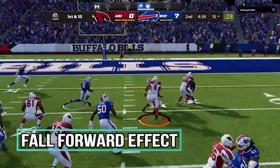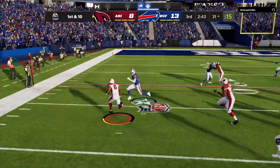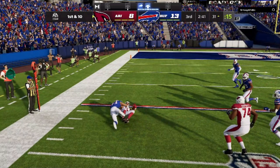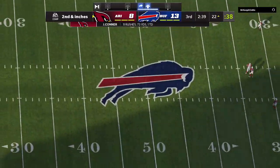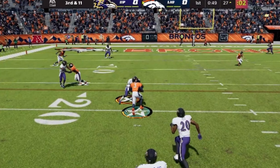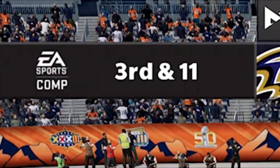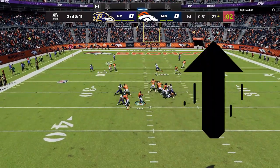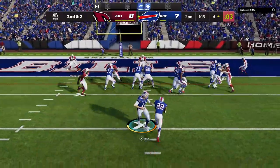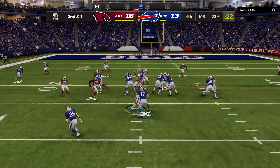Another sign of DDA is when a running back seems especially dominant or hard to tackle — when you see consistent runs where the running back just won't go down and gets crazy fall-forward animations. On one play, the running back is contacted about four yards prior to the first down marker and somehow falls forward enough to pick it up. In another example, a 5'10" Russell Wilson gets contacted about four yards short of the line of scrimmage and carries the defender for the exact amount needed — from the 20 all the way to the 16 — to get that first down on third and 11. If your running back is getting tackled immediately but your opponent keeps getting those fall-forward animations, that might be the game telling you it wants you to lose.